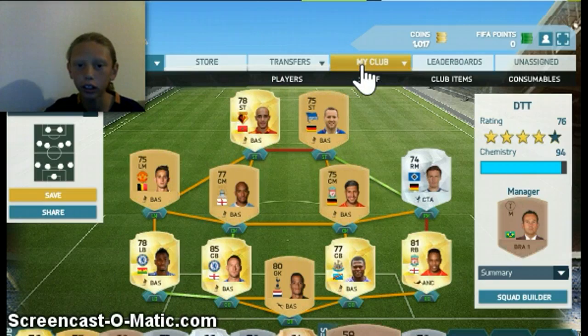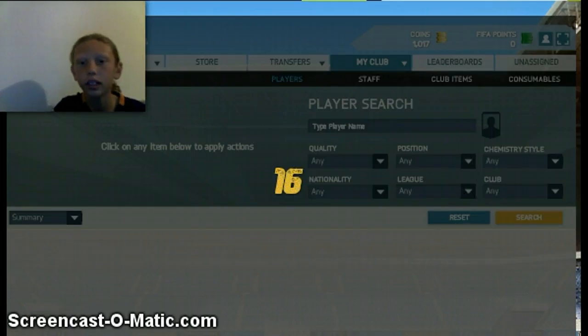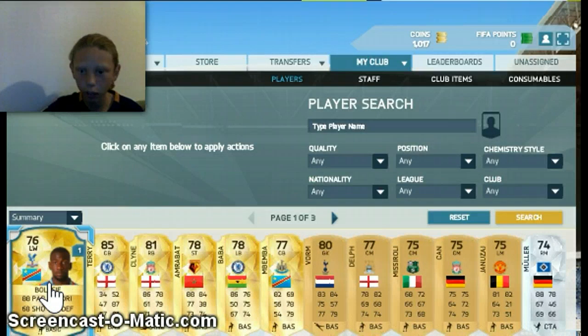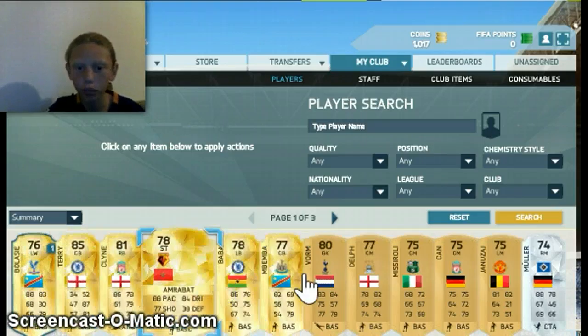So my club does not look good. I'll do a club search when I have players — all right, that's my club. As you can see, I have Lone Bellassi — an amazing player, he's the top goal scorer on my team. So yeah, that's my club. Those are all the players.